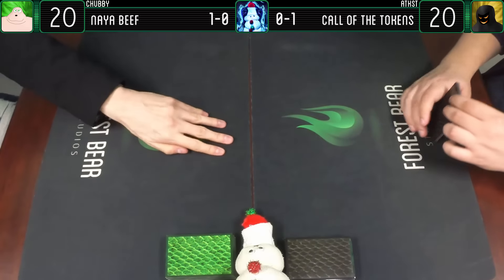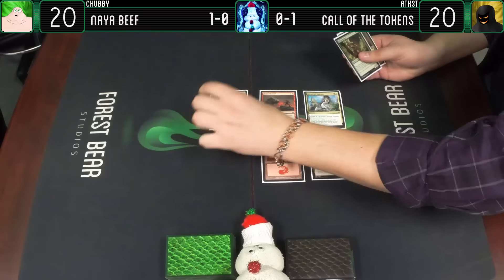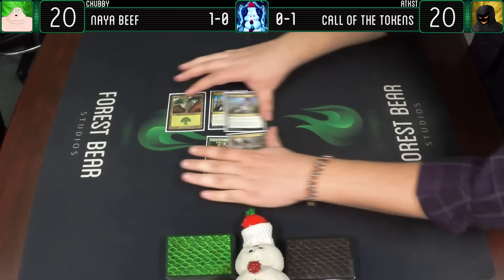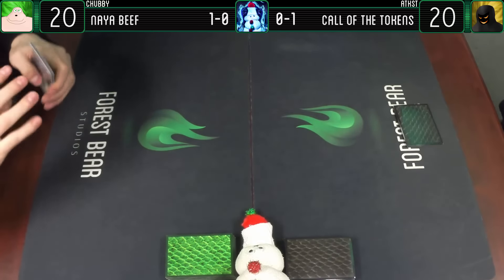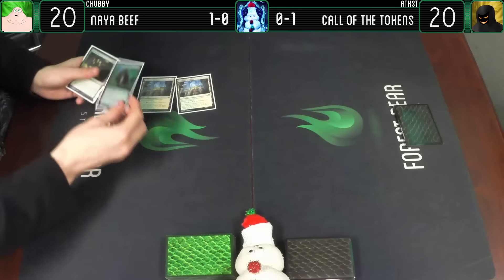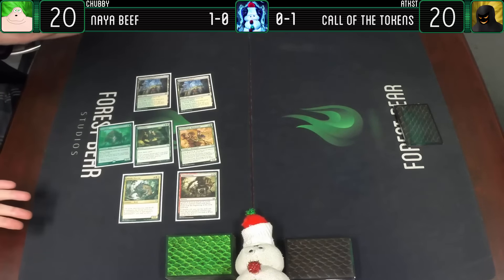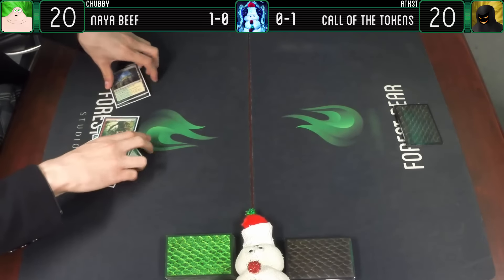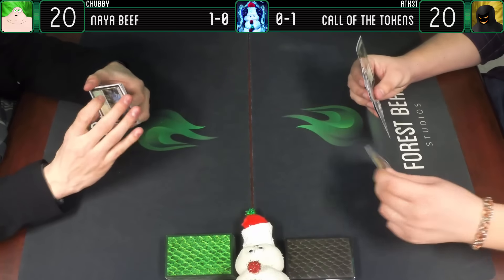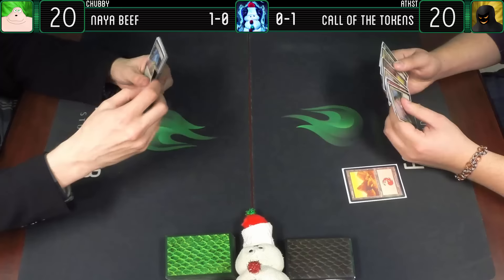Game two. Just get this gunk off the table. Most importantly a red source. It's a good thing I didn't play that Blood Moon that I opened - that would have been pretty good for you. Taking a bit of a risk with this one, but I think it might pay off. We're going to play a mountain - also a very nice looking mountain. I didn't even know I had that many of these in this deck.